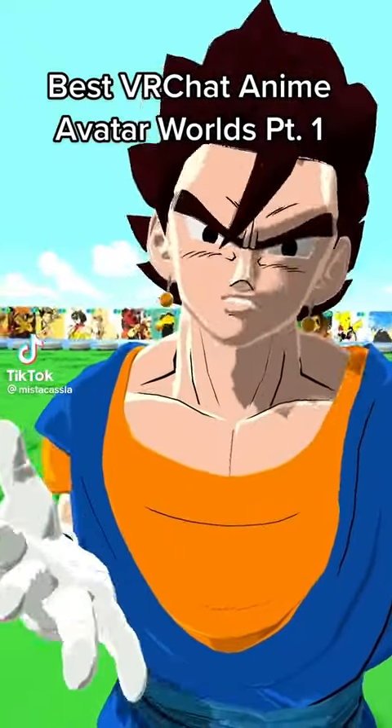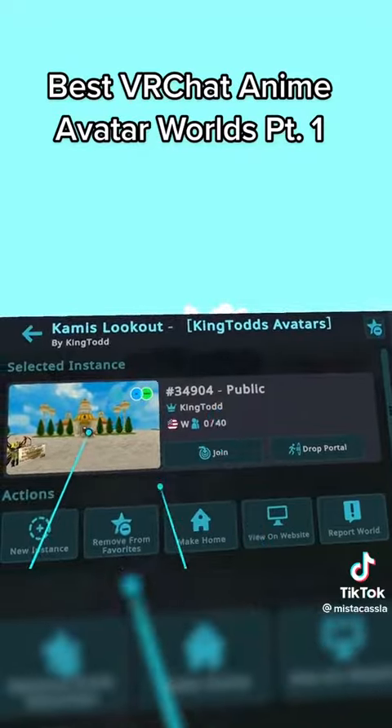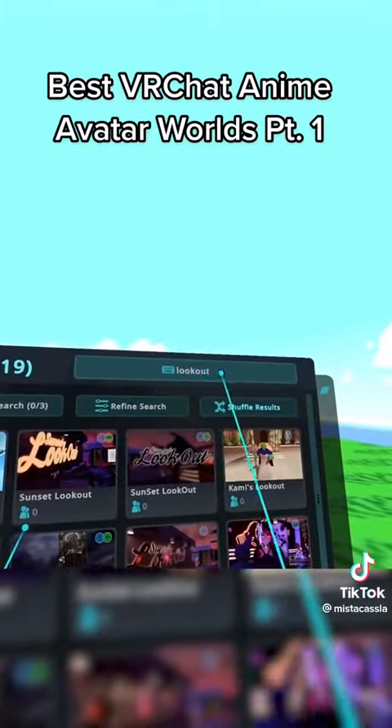Best anime avatar worlds on VRChat. The first world is Kami's Lookout by King Todd. You can simply get here just by typing 'lookout'.